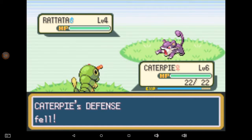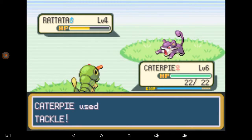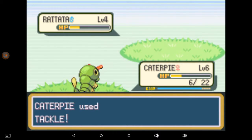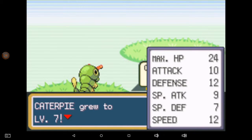With Caterpie here, it's about to be level seven — that's why I'm going ahead and fighting this Rattata just with my Caterpie. Rattata's not really doing a lot of damage, just lowering my defense. Watch, he'll one-shot me now. And it was a critical — wow, that sort of sucked. But I'm level seven now!